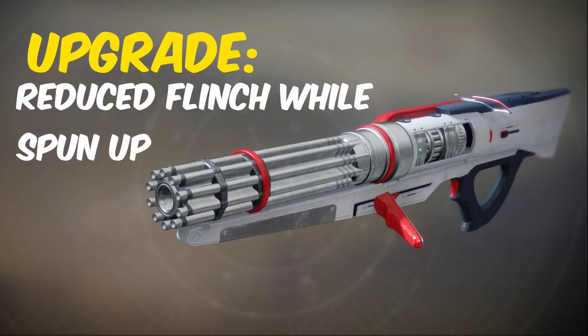First off, we have Sweet Business. Its catalyst drops after completing strikes or crucible matches. It greatly reduces flinch from incoming damage while the weapon is fully spun up.